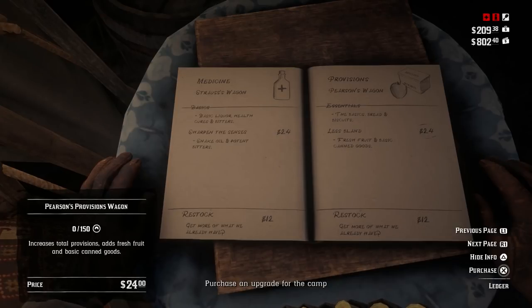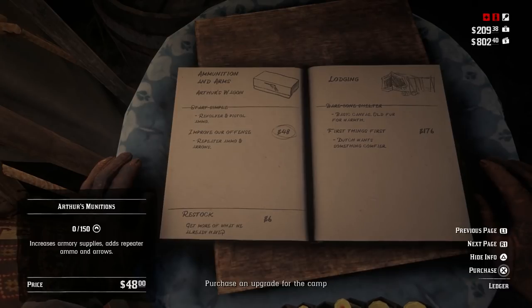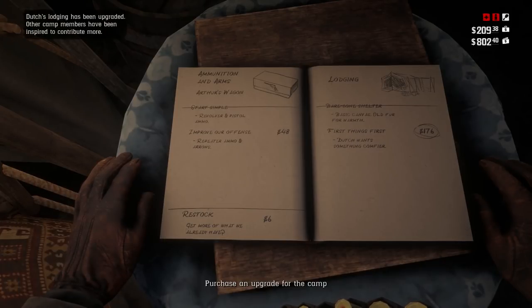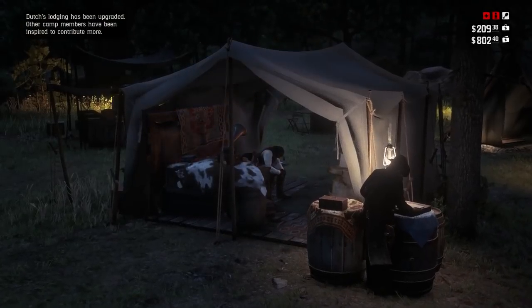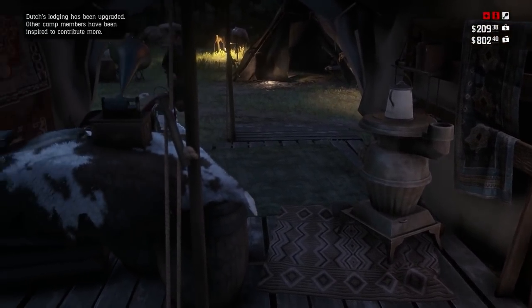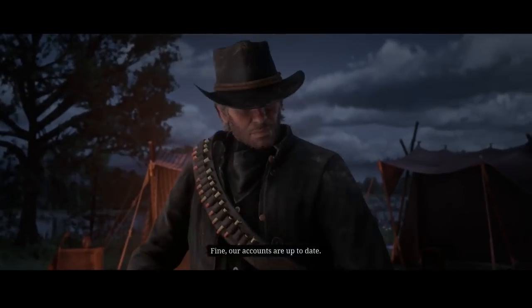You do need quite a bit of money for this — I'd say four to $500, depending on your pre-order of the game and whether you get the discounts and bonuses from the special edition. But as you can see, it costs $176 for me. It's called First Things First — that is what you must buy, and that will fix up Duchess Lodge. Make sure you purchase that. Duchess Lodge has been upgraded and other camp members have been inspired to contribute more. They haven't really contributed more as far as I've seen so far.